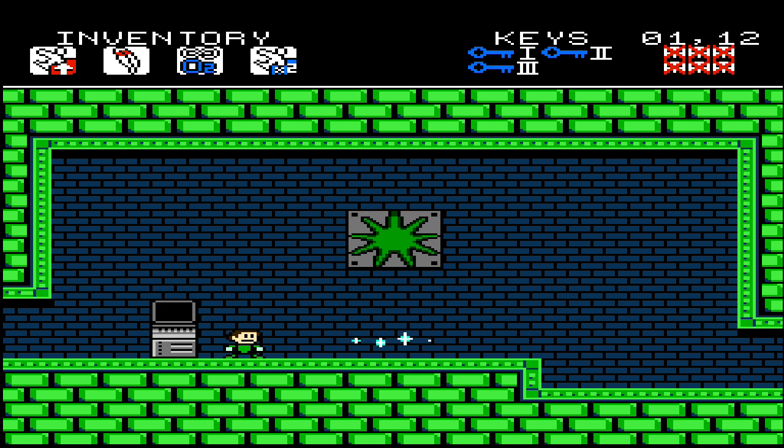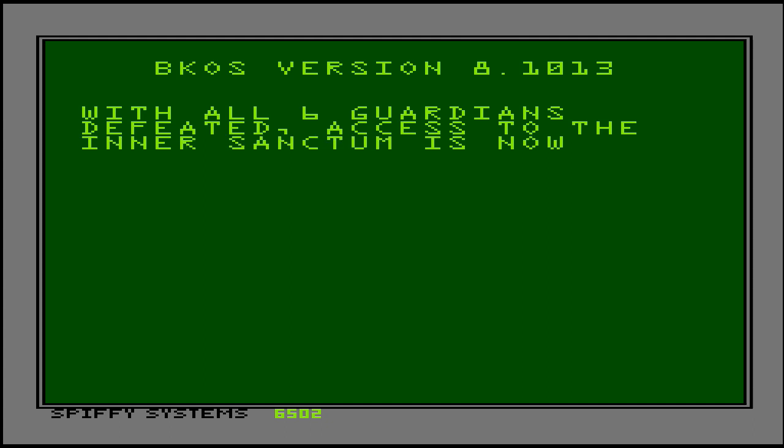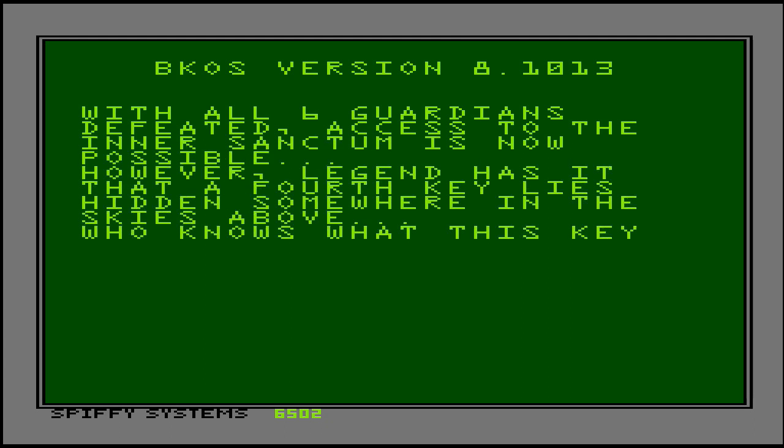Hello folks! Welcome back to the Renaissance! It is Battle Kid Part 7! We have taken out all the bosses and we have just gotten this secret message over here by the computer telling us about a secret key somewhere. I know where it is and I'm gonna go and show you where it is. It's pretty awesome.